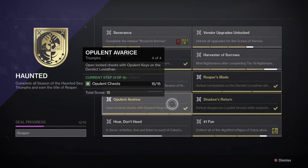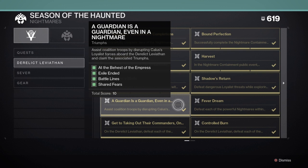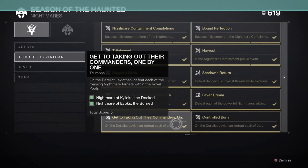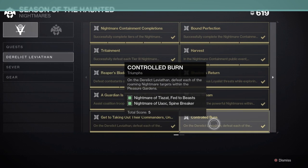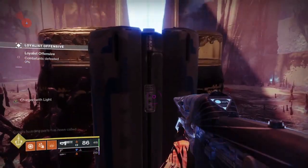The next triumph, called Shadow's Return, will require you to complete four individual triumphs. This will undoubtedly be the triumph that gives you the most frustration and likely the one that takes you the longest. I've put together a separate video breaking down each of these individual objectives, so I highly suggest you check that out. The four objectives are titled Fever Dream, A Guardian is a Guardian Even in a Nightmare, Get to Taking Out Their Commanders, and Controlled Burn. You can find each of these as standalone triumphs in the Season of the Haunted tab under Derelict Leviathan.